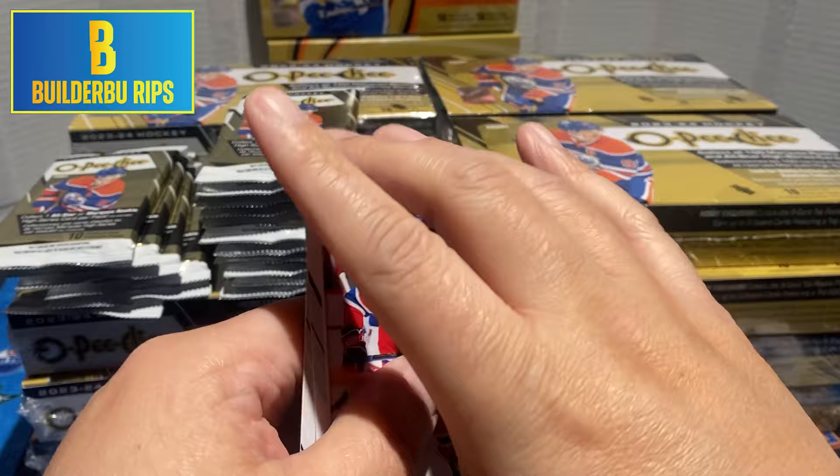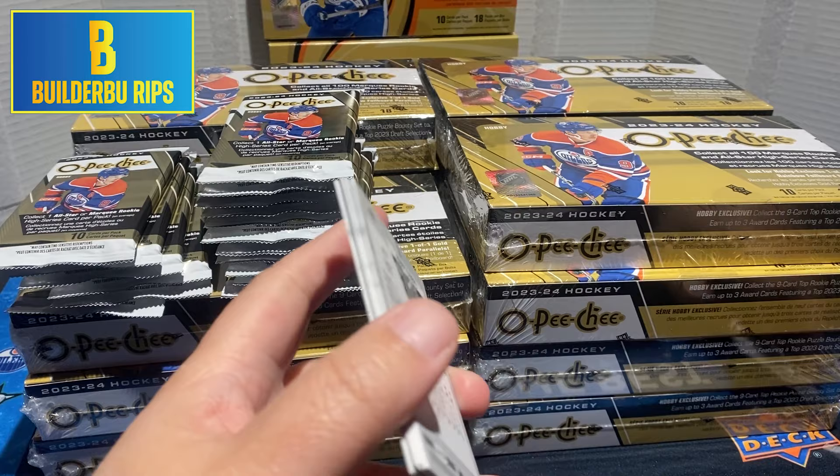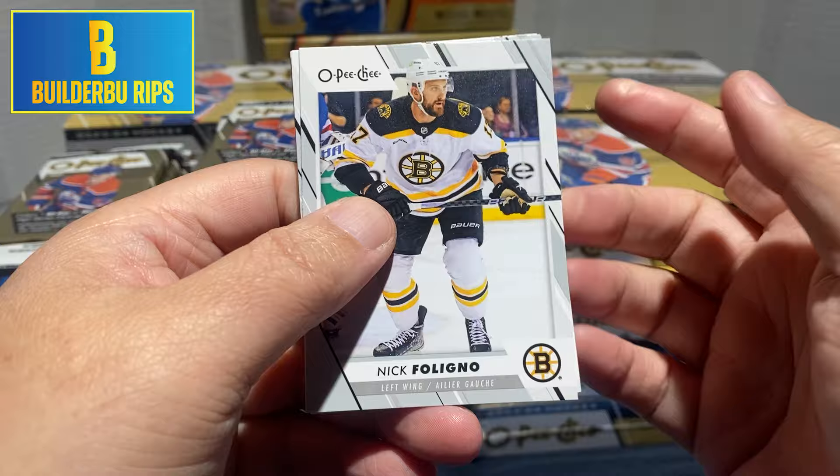We got a blue border. And also, we want to be on the lookout for flying packs — extremely rare, but they do happen. No signing card yet, but we're just a couple packs in.